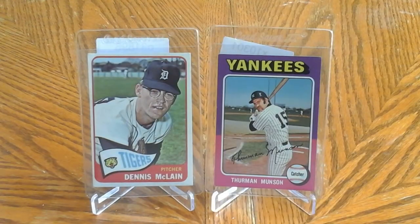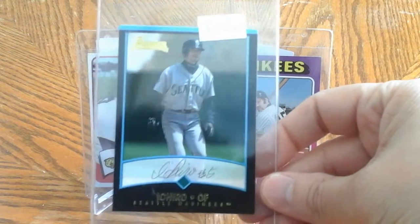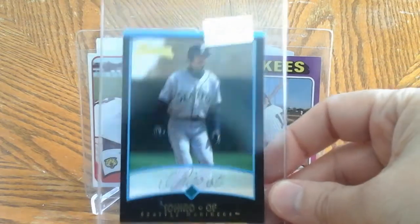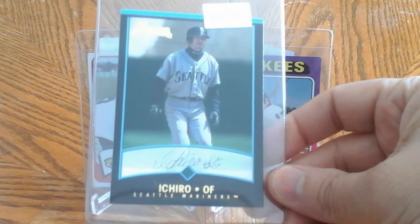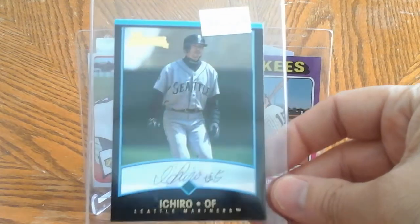And lastly, I think this is a rookie as well - the last one here. Ichiro - I gotta have an Ichiro card. I can't remember what year the set is but it's pretty cool looking. Pretty cool looking cards. I like this - I don't know, maybe it's something I'll work on at some point later on.